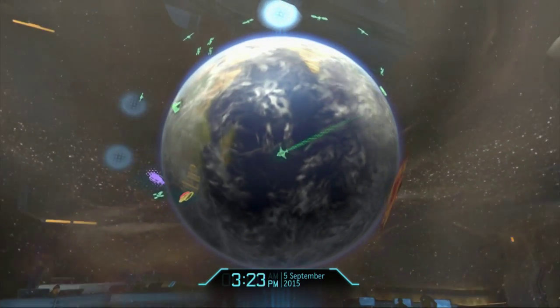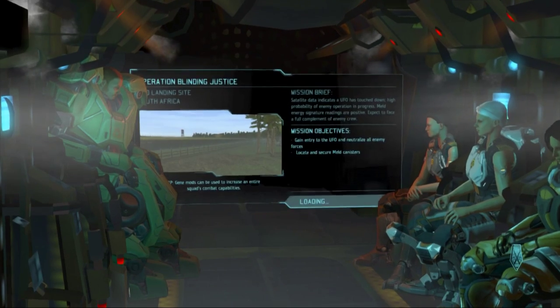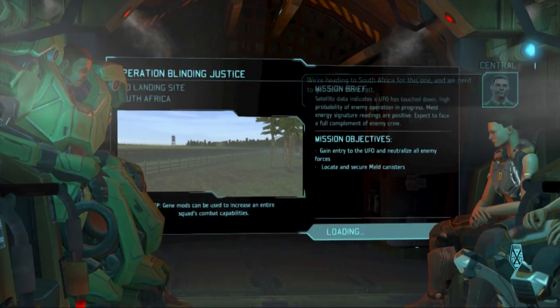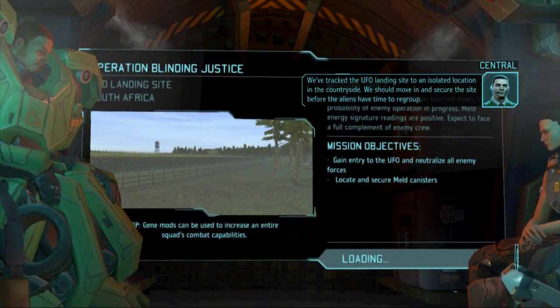I really haven't ever used her. I usually have like a full squad plus a few extra colonels already set by the time I get her, so I don't even usually have a point. We're heading to South Africa for this one and we need to get down there fast. We've tracked the UFO landing site to an isolated location in the countryside — we should move in and secure the site before the aliens have time to regroup.